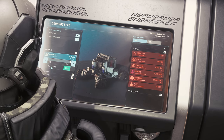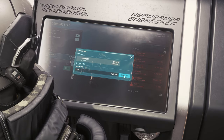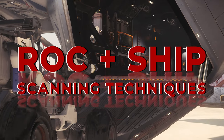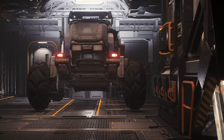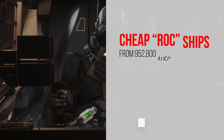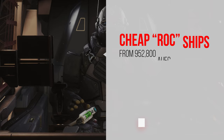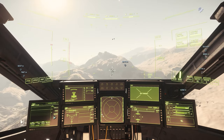Once you've saved up enough, we recommend upgrading to a ship that can transport the ROC, as this will increase your range, allow you to mine faster, and drastically increase your profit. We recommend the cheapest ship, the Nomad, for just under a million UEC, or the Cutlass Black or a Freelancer — all of which you can buy directly in the game. These ships also offer far more features than just the ability to transport the ROC, so check our other guides on the channel.